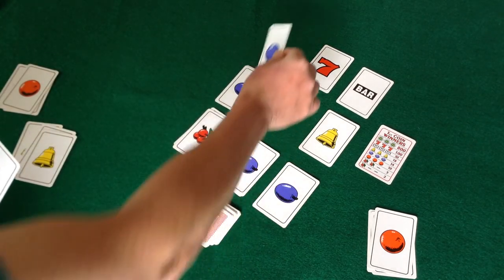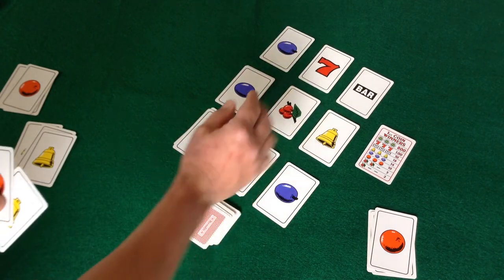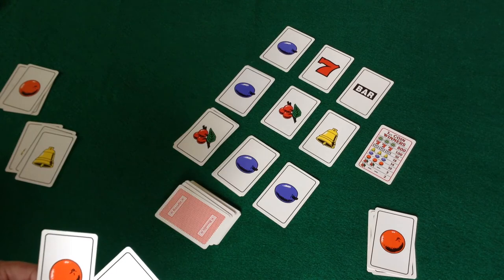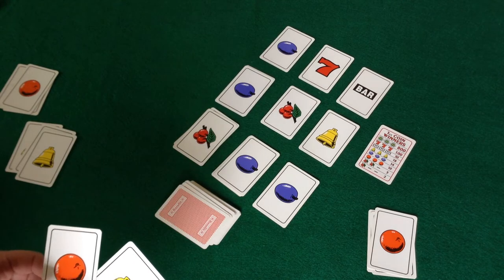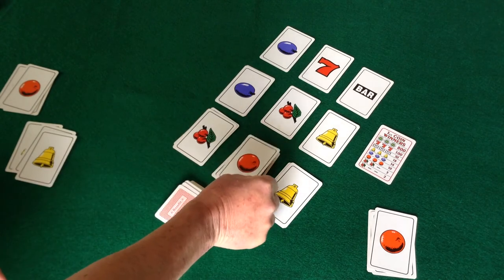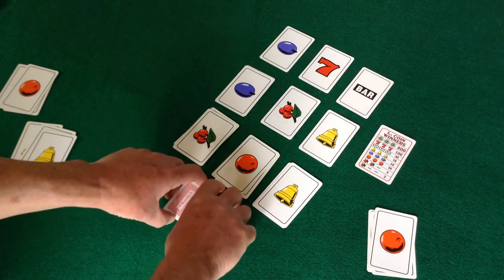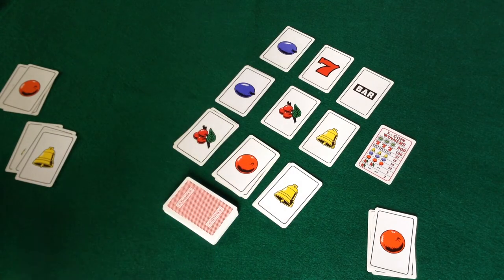Empty spaces are always filled by pulling cards from the pile. If no other winning combination can be formed with the cards in hand, they must be discarded onto the slot machine. The game is over when the draw pile is empty. Players tally up their winning combinations on a score sheet to see who won.